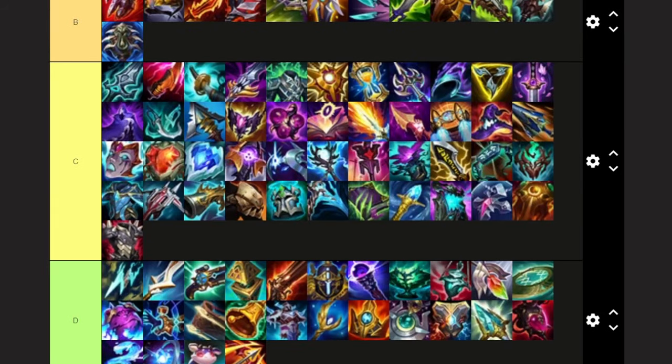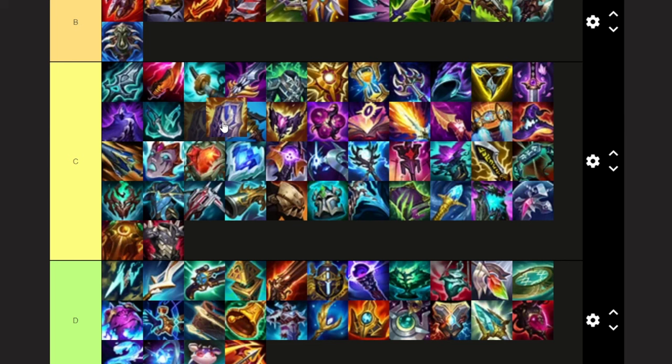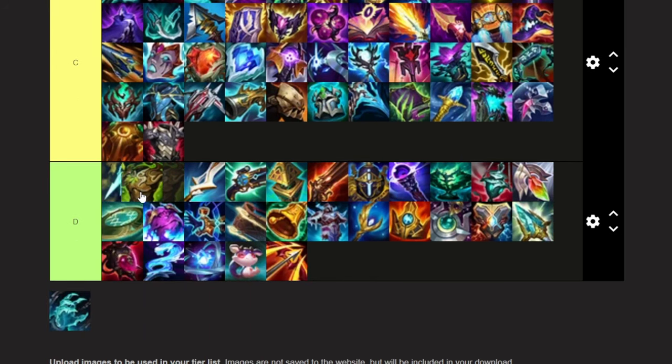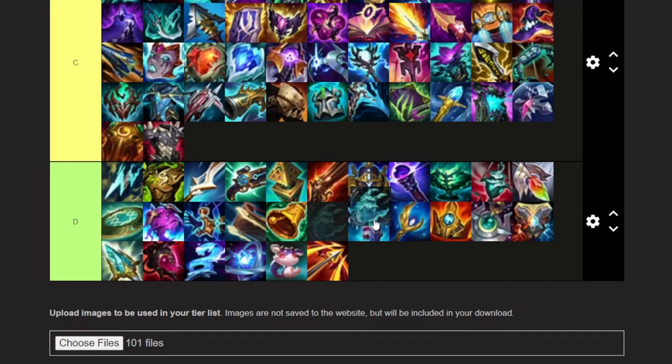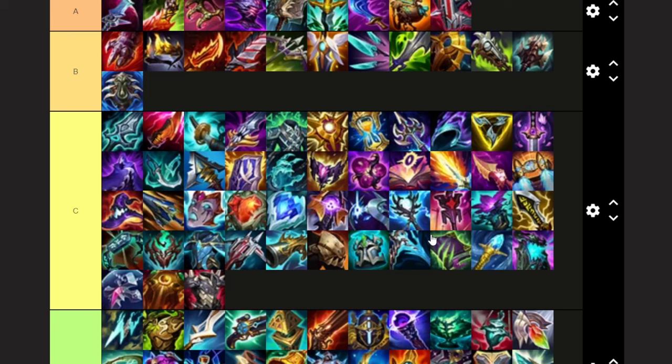Randuin's — I think we're just going to put this above all the AP items. Definitely a very solid heavy tank item. I will build this pretty frequently when I'm going high damage Belveth builds. Warmog's — Warmog's is very bad; we're going to put it below Static Shiv. Anathema's — actually very solid; we're going to put it right behind Randuin's. I will build this pretty often when there's a really heavy carry on the other team.